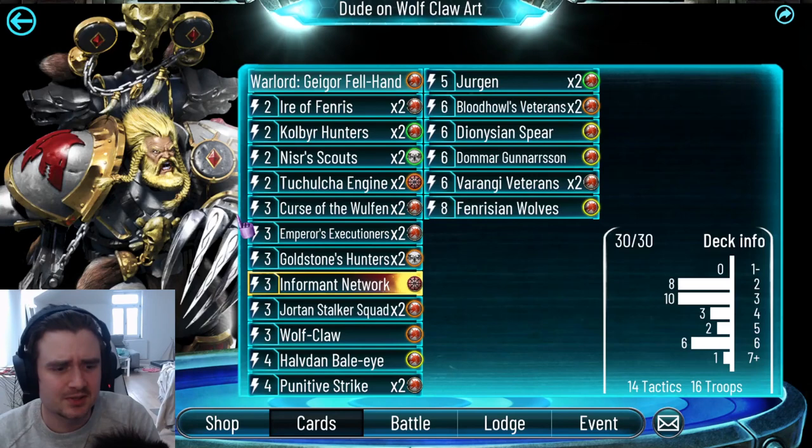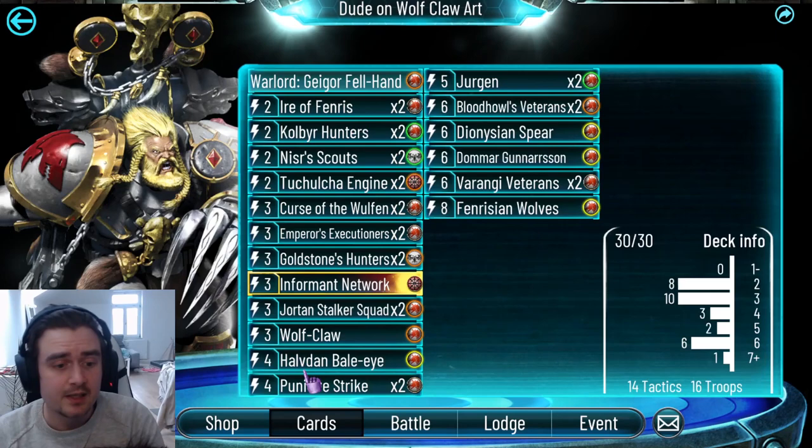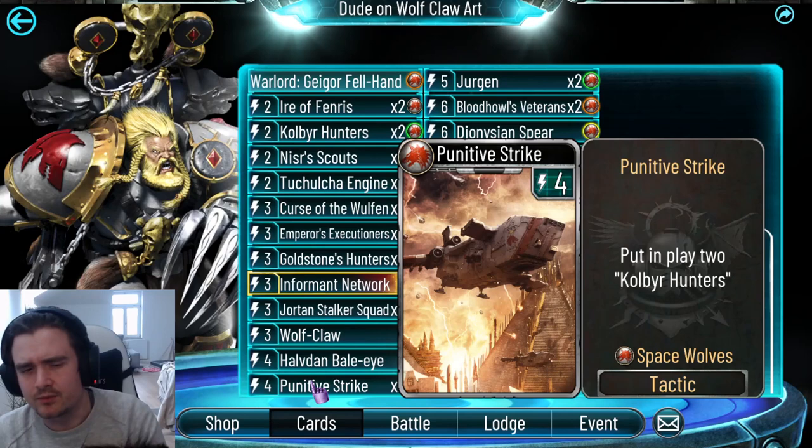Punitive Strike — another good card we got from the Galaxian Flames expansion. This puts two Cobra Hunters into play, so these guys are four energy. A good thing is that you get two pack triggers and you can distribute your damage as you want. So it's better than Warwrex, kind of. Really love this card, so two copies.